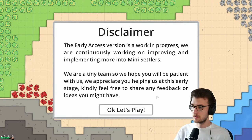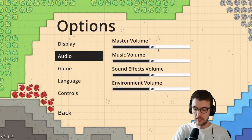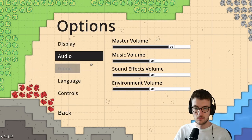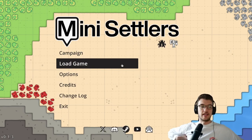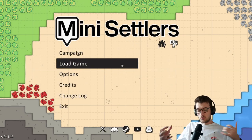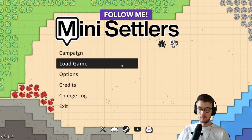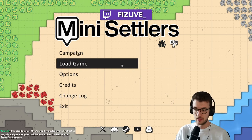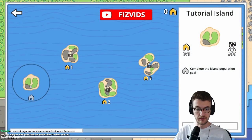So this is Mini Settlers. This is like a kind of roguelike, Factorio-style automation, city management game. I played the demo and it was quite fun, so I wanted to give it a start. I don't quite know how it works - there doesn't seem to be a tutorial, but I did play the demo.